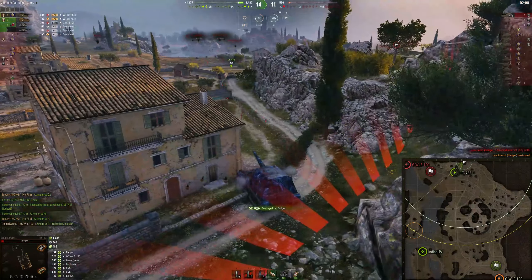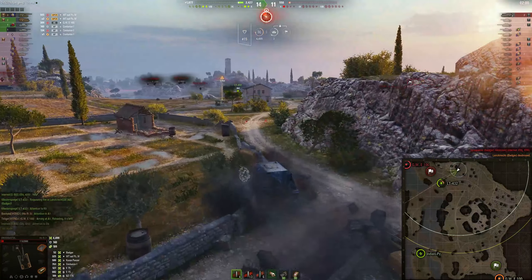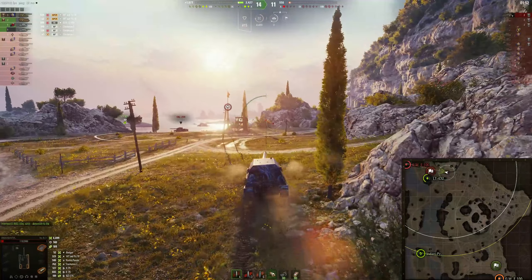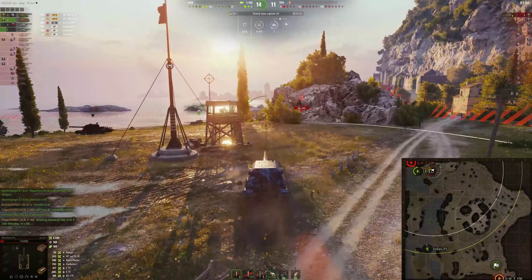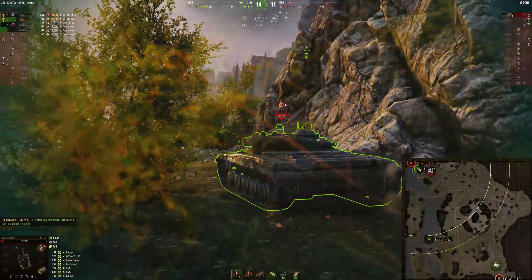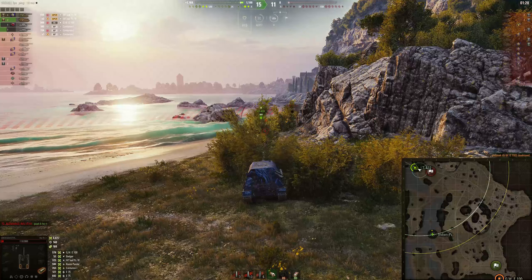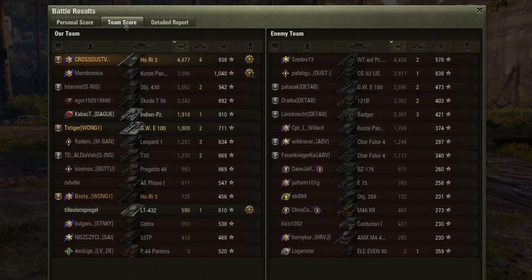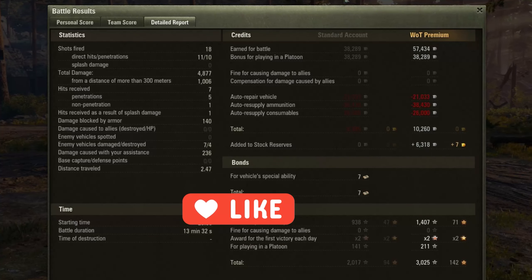I fired loads of shots at this tank and couldn't hit, but finally one got in. Now we're down to the artillery and then we move to the post-game stats. Damage-wise we're doing not too bad — four and a half thousand damage, that's pretty decent for me in Tier 10s because normally I don't last this long. So we managed to achieve a win, did nearly five thousand damage, fired a few shots which most hit, and made a little bit of credits. Not too bad! Anyway, till next one guys — take care and hit that like and subscribe. Bye!